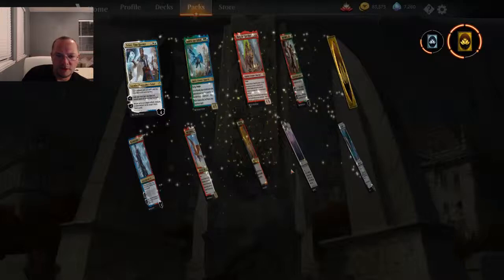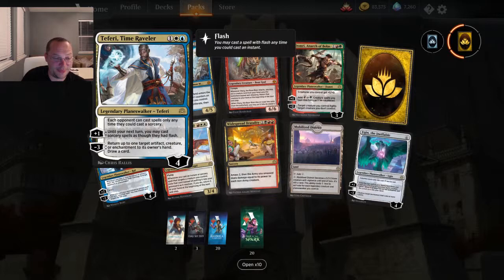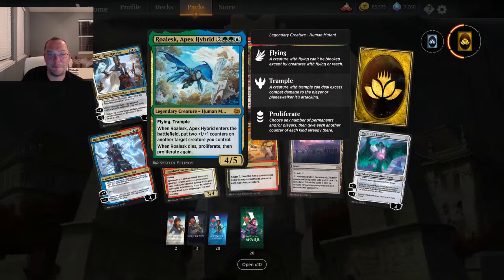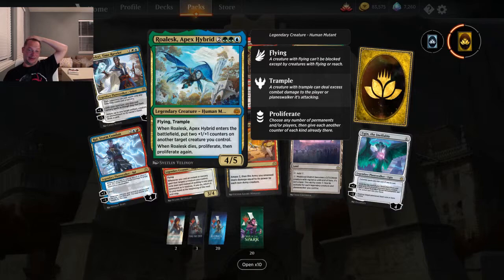Each opponent can cast spells only when they could cast a sorcery — that is awesome, super cool. Until end of turn you may cast sorcery spells as though they had flash. Return up to one target artifact, creature, or enchantment and draw a card. Voracious Hydra — this thing is awesome for five mana, it's a 4/5 flying trample and when it enters the battlefield put two +1/+1 counters on it. When it leaves it comes back again — that is awesome.